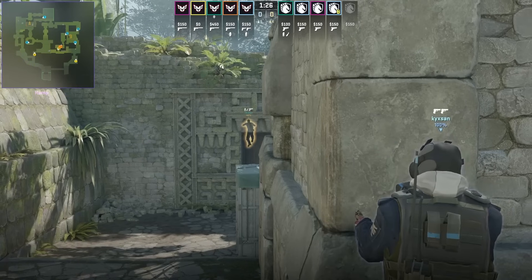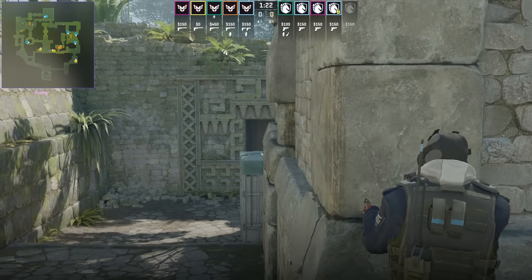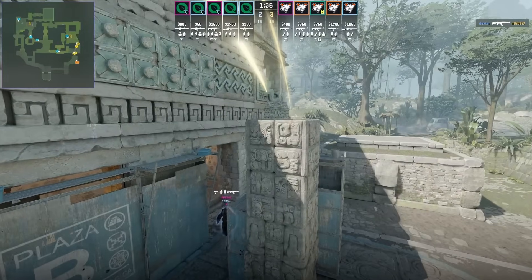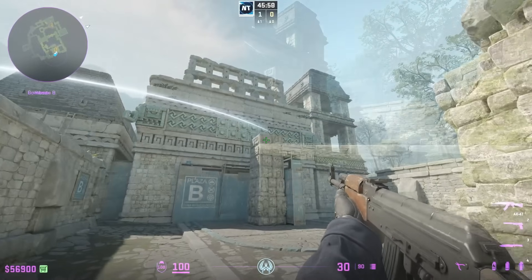As for the jump spot, if you're a CT towards B and top banana you are not going to be able to see through that gap on the opposite side. Flit throws new B entry flashes for the pillar: stand to the right of the door, aim middle of the B, then W jump throw. Your teammates coming up banana aren't going to be blind because the flash is landing behind the pillar.